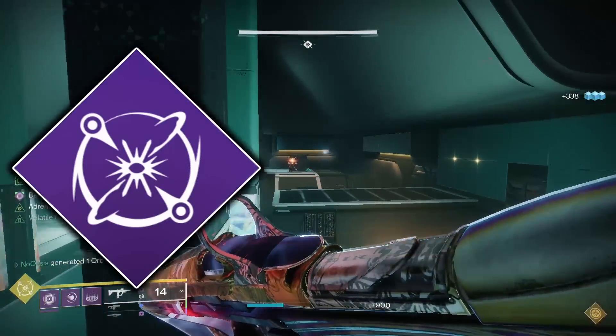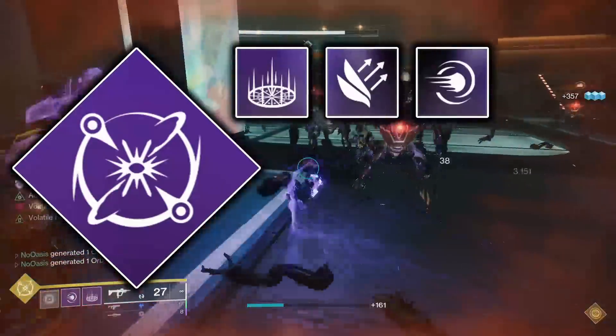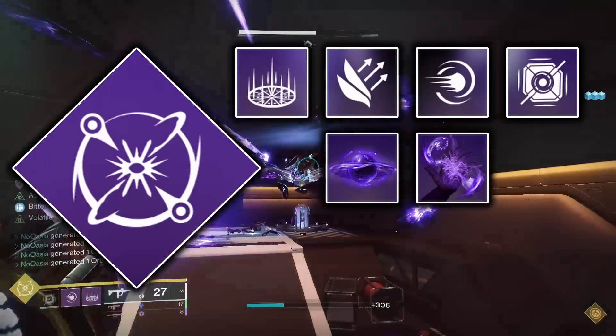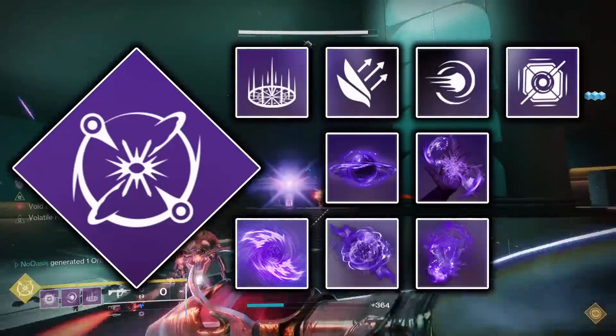For the Super, run the Cataclysm Nova Bomb. Run the Healing Rift, whichever jump you prefer, the Pocket Singularity Melee, the Scatter Grenade, the Child of the Old Gods Aspect, the Feed the Void Aspect, Echo of Cessation, Echo of Instability, Echo of Persistence, and Echo of Undermining.